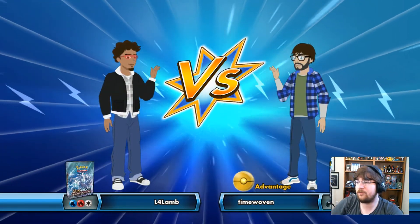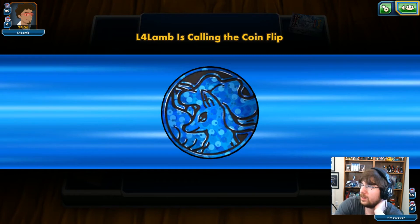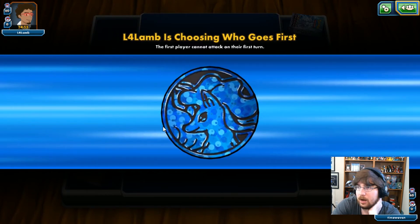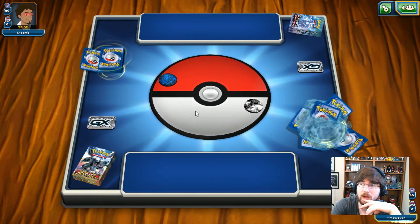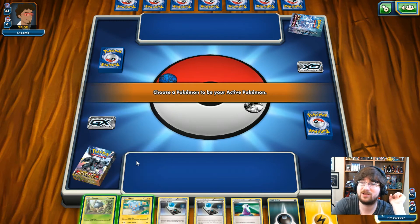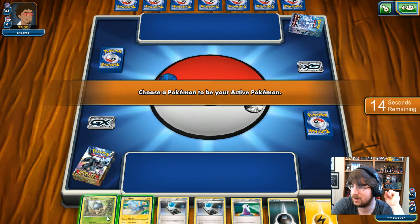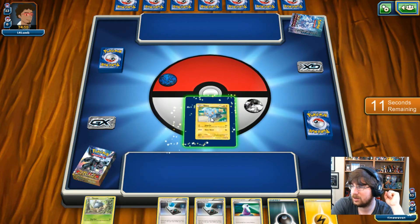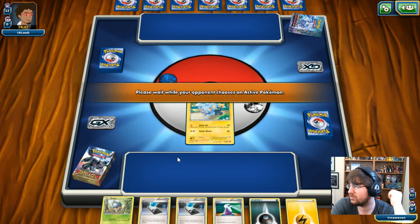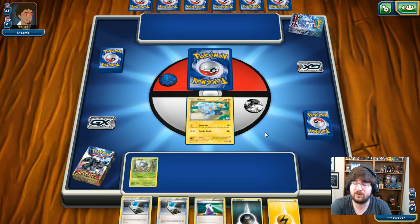Match number 2 is against L4L Lamb. We're playing against the Ninetales deck from Burning Shadows, which is also a very strong deck. What is nice is we're not weak to it. We just played against the Lycanroc deck and my entire deck is weak to Fighting, which makes it very difficult to play against. I've got a Shinx active with a Potion so I can at least survive another turn. I'm going first. If I can pull an Evolution that would be cool, but I've got options — I'm not fully out of this game.